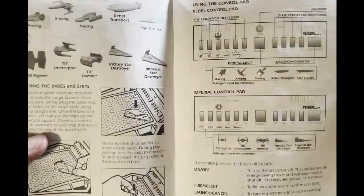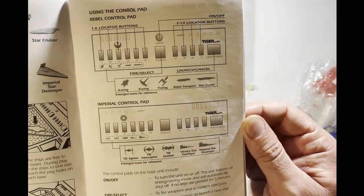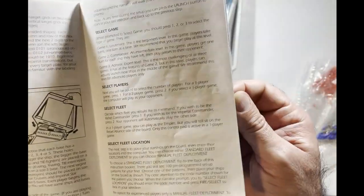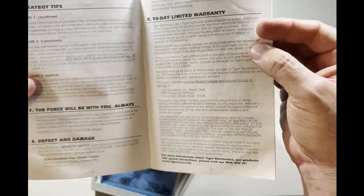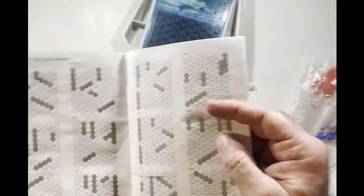What ships are you going to get? Use a control pad. Got your setup — select the game, select players, select your fleet. Put your location in. Lost new ships — may the Force be with you. Lieutenant commander, a couple of different ways to play. And that's it — standard fleet deployments.